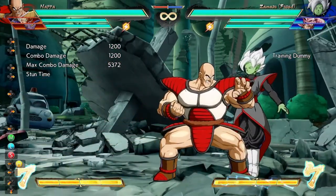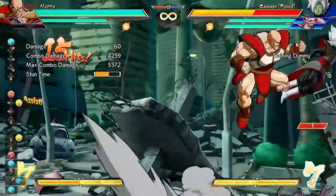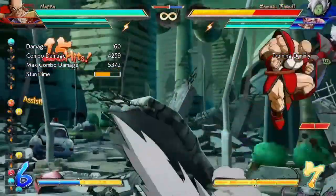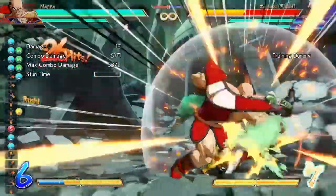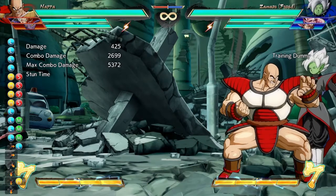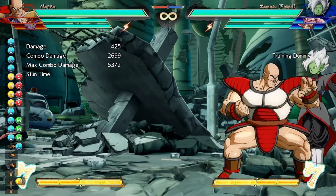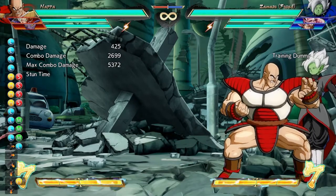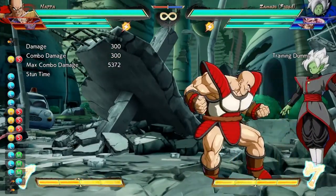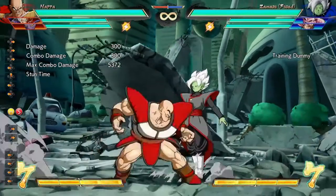Now let's talk about Napa's restands — one of his biggest strengths. With a simple combo, you can reset the counter and immediately put your opponent into an explosion. If your opponent is holding back and guarding, you can super dash right after to continue your pressure and try to open them up. This is one of Napa's biggest strengths.